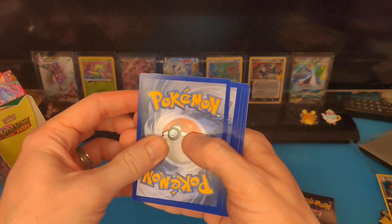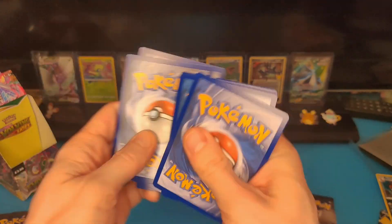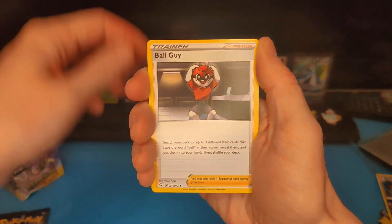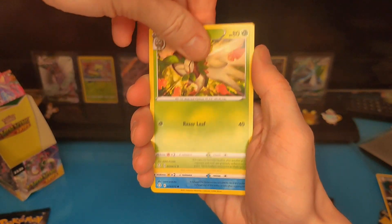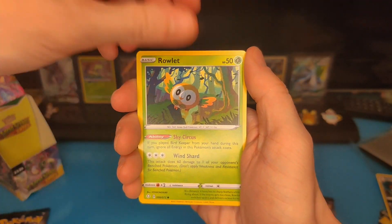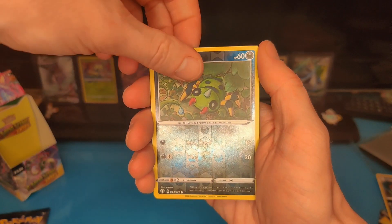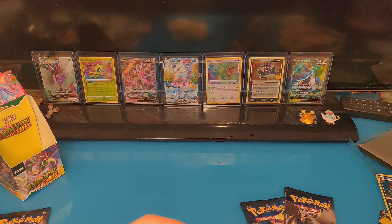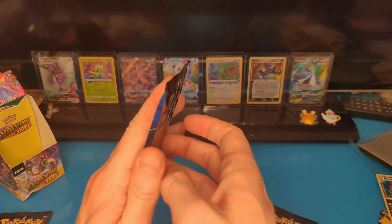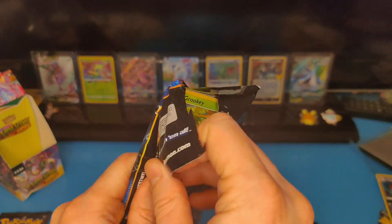Right, second pack - can we do better than a baby shiny? Let's hope so. Fire energy again, two in a row. Come on, give me something I need - no reverse holo, give me a shiny or a big boy shiny. Just a Snom and another poor one - okay. We're halfway through, one hit, one flop, not too bad. To be expected!